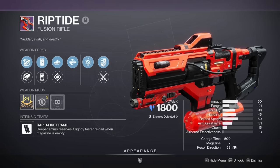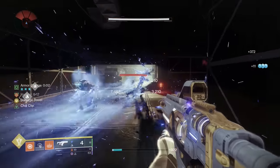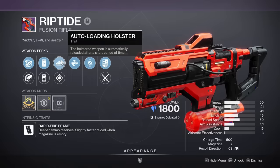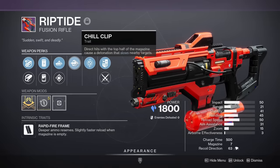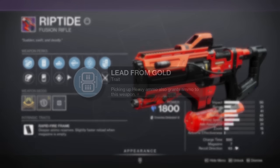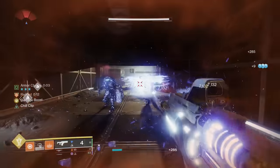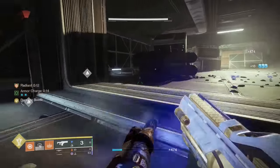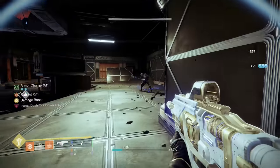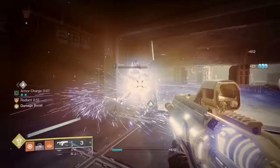Riptide is also an awesome weapon worth grinding for. It's the best stasis fusion rifle, and it can get really insane with multiple perks. You'll definitely want Autoloading Holster and Chill Clip so you can freeze enemies and never have to worry about reloading. That's the roll everyone uses, but if you're lucky enough to get Lead from Gold, it gets even better. This makes it so you have the base roll most of the time, but if you ever run out of ammo, just duck into cover, swap out the perks, and now you can get special ammo from heavy bricks. Then when ammo is not a problem anymore, just swap back to Autoloading for your original roll.